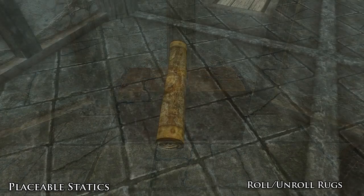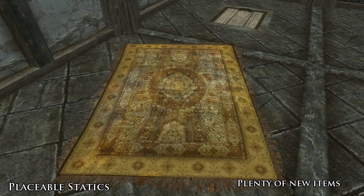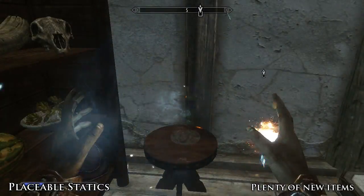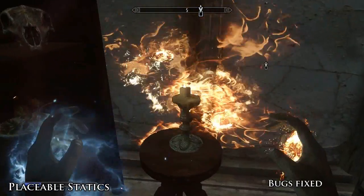Some smaller updates include the addition of the ability to roll and unroll rugs, as well as being able to light candles with any fire spells and snuff them with any frost spells. Along with that, you've got several new items added to the list of available furniture, and the whole mod has been tweaked to give everything a much smoother and more responsive feel than before.